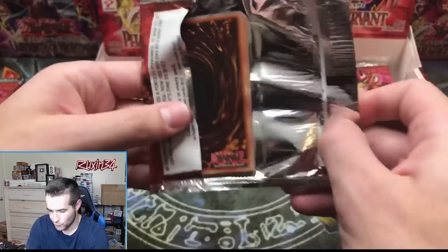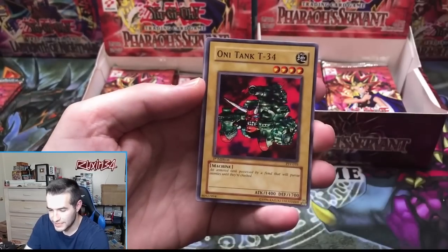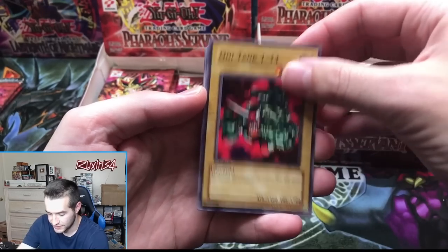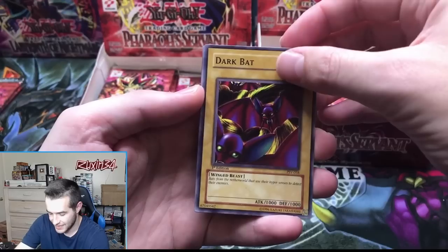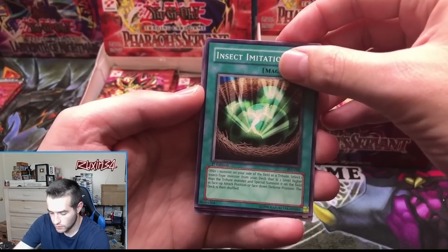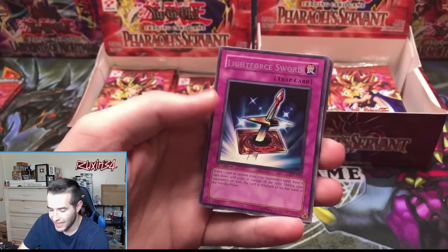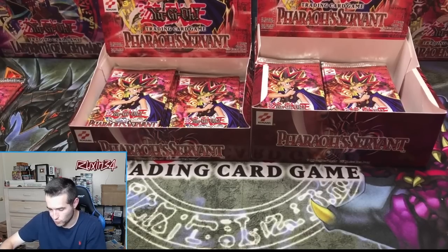Genzo pack — will this be it? Oni-Tank Ruxan 34, Dokuro Yaiba, Dark Bat — wait, is this it? No, Insect Imitation. A Light Force Sword — another Light Force Sword. We've seen a lot of those trap card rares. We are just weeding it out. There are so many foils left — how many supers have we pulled? Like two? There's still two or three ultras too.